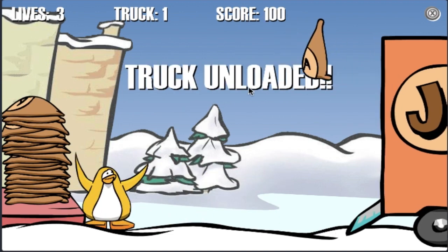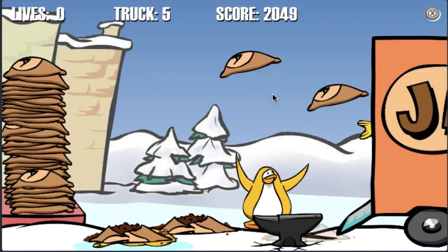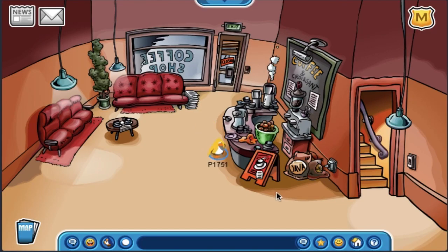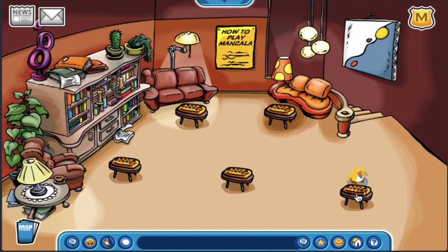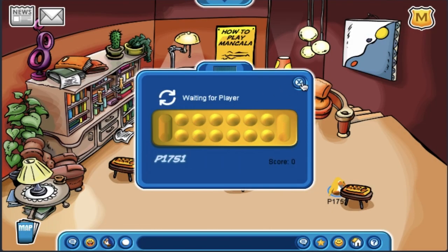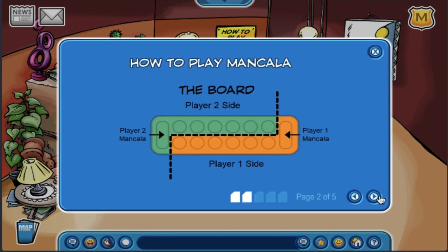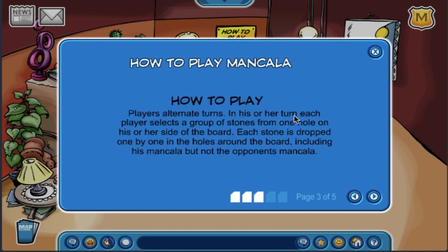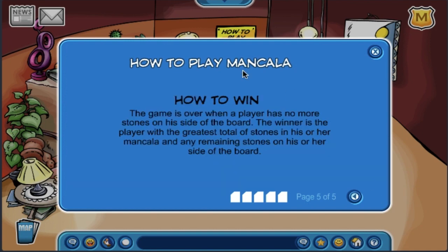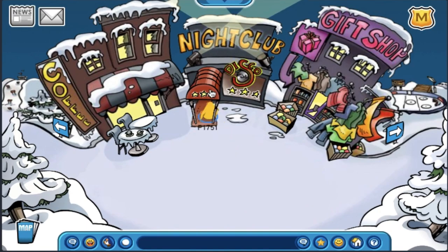I'll skip to the end of Bean Counters — and unfortunately I lost all my lives since it was impossible to avoid all the obstacles, but that's alright. I think Mancala is implemented at this game but I can't play it since there aren't many players, and I don't know how to play Mancala anyways — honestly the most complicated minigame in Club Penguin ever in my opinion. I really love the music playing at the book room and I like how it's different from the music at the coffee shop.